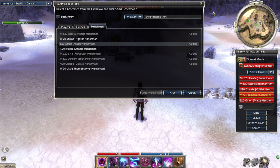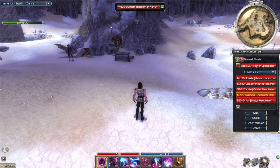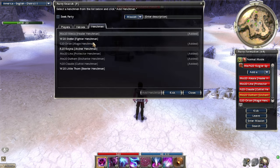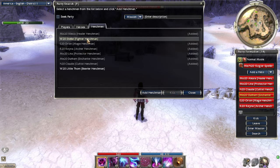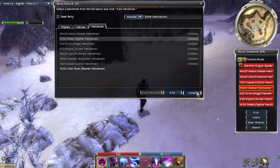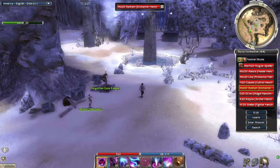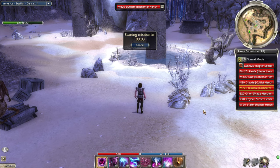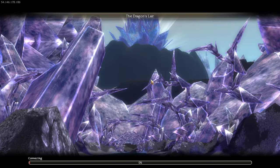Whoa — we can have eight people in this mission? Awesome! We can have a full party of eight. Let's grab the healers, the support necro, the archer, and the fighter. We don't really want melee later on in this mission, but let's try it out. This is such a cool mission in my opinion — it's one of the coolest missions in Prophecies.